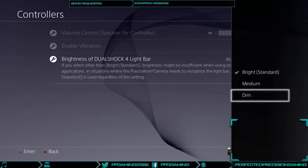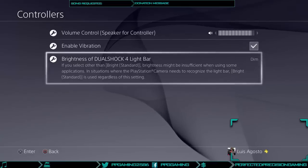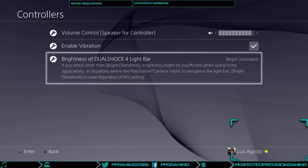The PS4's light can't be fully turned off as it allows players to determine what controller is theirs by the color. The blue light bar is player one, red is player two, green is player three, and pink is player four.